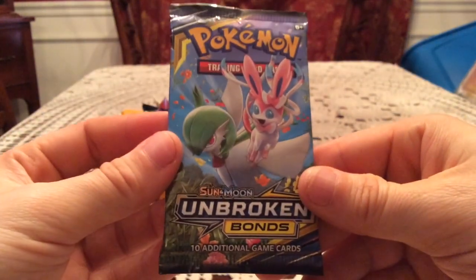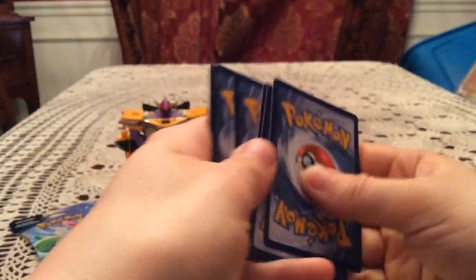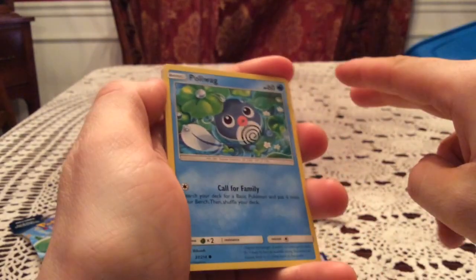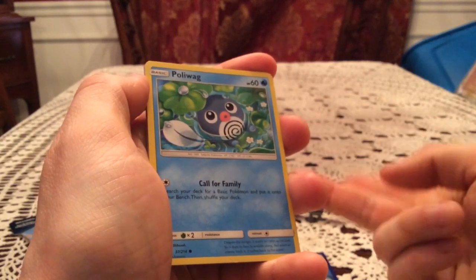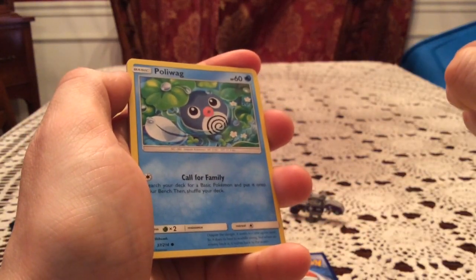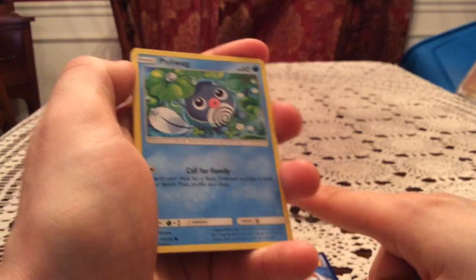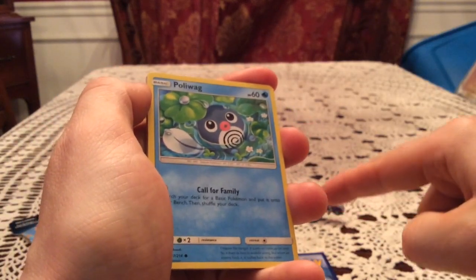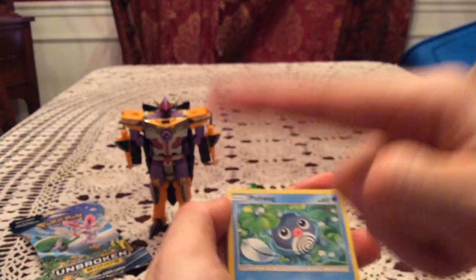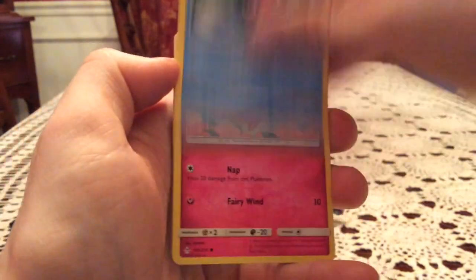Next is the Reshiram and Charizard blister — would not mind pulling a rainbow rare of that or any of these things. Gardevoir and Sylveon on the inside. Interestingly, I've noticed each of the packs has like the opposite pack artwork inside: the Marshadow and Machamp blister had the Lucario Melmetal pack inside, and the Melmetal Lucario blister had Marshadow and Machamp inside. This Reshiram and Charizard blister had a Gardevoir and Sylveon pack inside, so if this Gardevoir and Sylveon blister has a Reshiram and Charizard pack inside, that's just going to be weird.